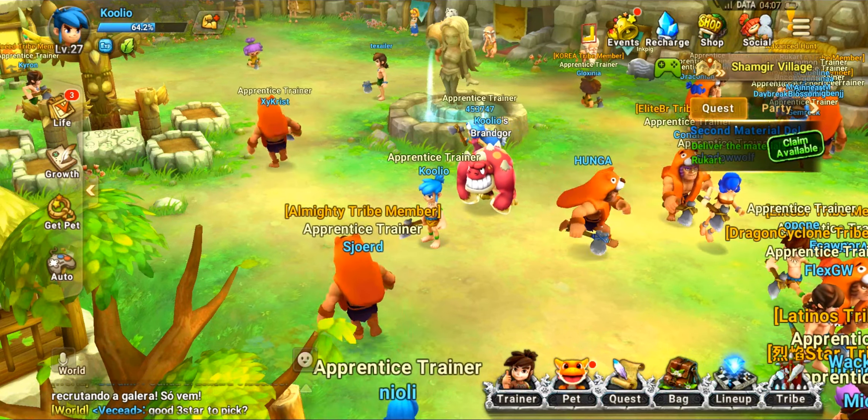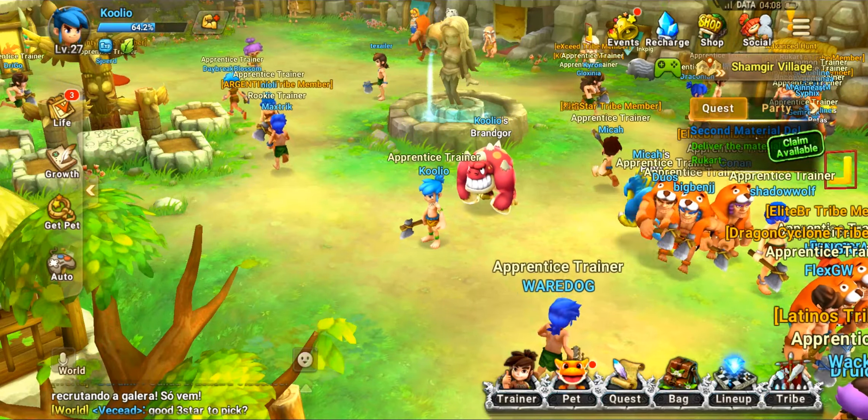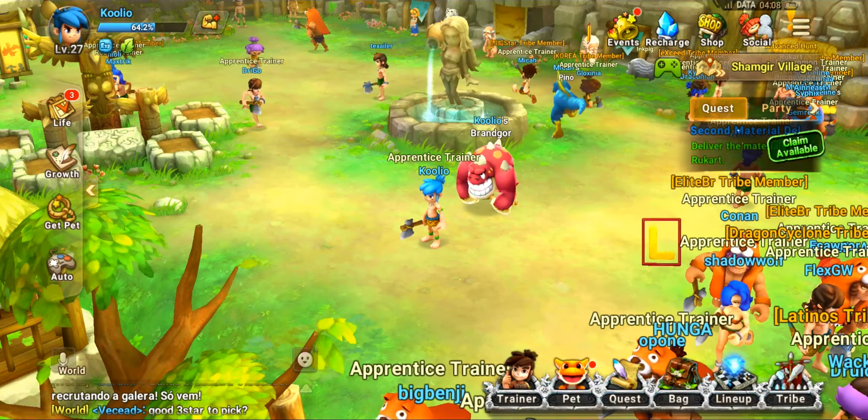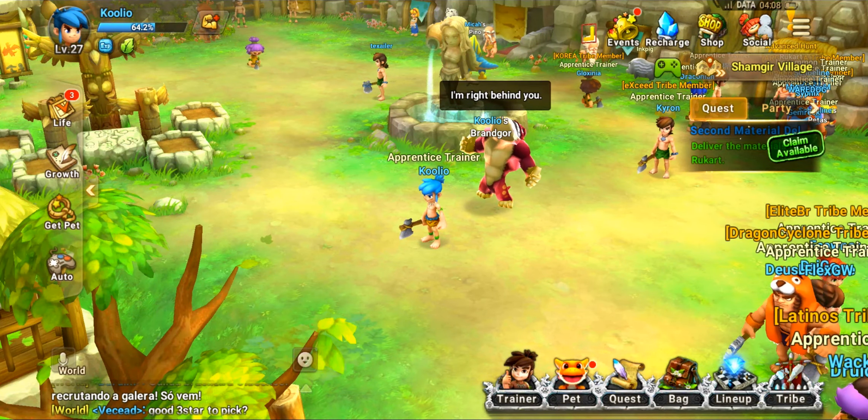Another way you can get monster tokens is if you get monsters you don't want anymore — you can dismiss them and get pet coins. So you could grind it if you wanted to, catching tons of different monsters. Look at that — someone has a three-star over here that has the armor equipped. So you want to go for those three stars, find the armor, and then go and customize it. I do like the aspect of trying to find the rare versions of monsters and the costume versions.